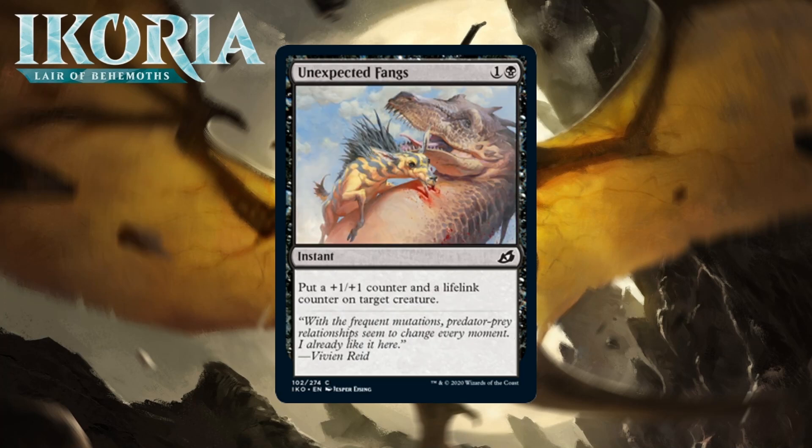Next up it's Unexpected Fangs, which for one generic and a black is a common instant. It puts a +1/+1 counter and a lifelink counter on target creature. This doesn't seem that great to me. As a trick, it gives a pretty mediocre stats boost, even if the counter is permanent. The best tricks drastically increase the chance of your creature winning in combat, and this just won't line up that way often enough. Lifelink permanently is something I can get behind, but this trick has all the usual risks without really being worth it. I'm going to steer clear of this most of the time; I'm giving it a D.